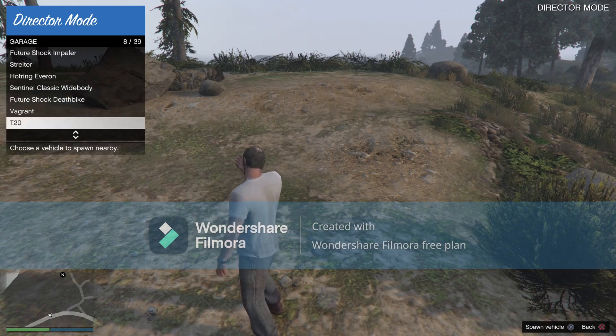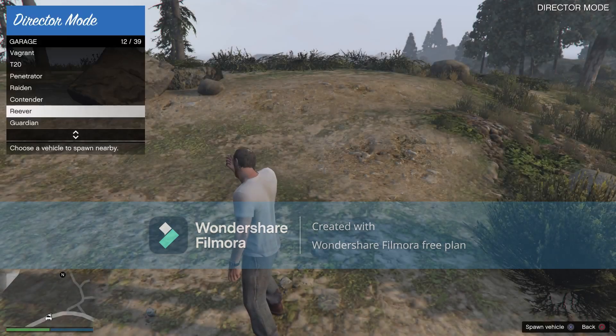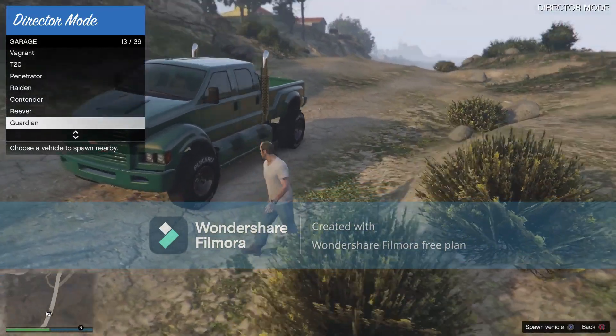For me I'm pretty sure I dropped my Guardian. Now you just press circle and hover over return to casting trailer.